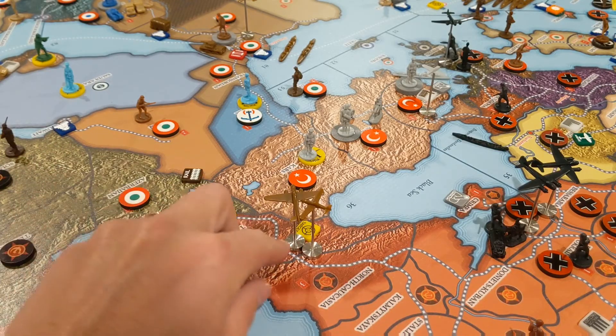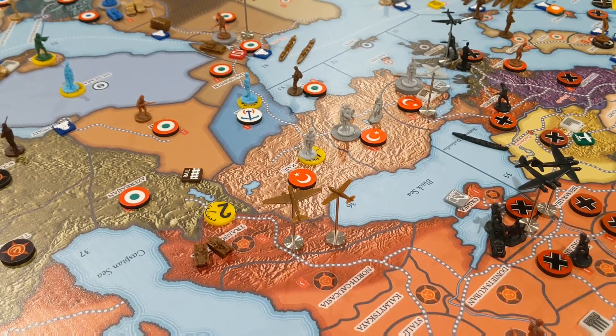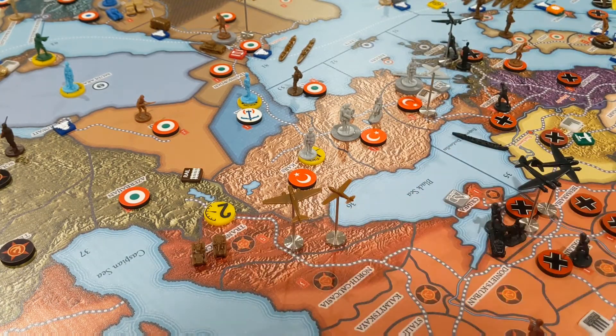Italy won't get the five bucks this turn, but they will get it next turn. Italy goes from 17 to 22 - I'm going to put a five next to their thing because they don't get that five bucks. Russia is going to go from 29 down to 24. I talked to Rank Carcass about this, and he and I agreed - the rules say it aligns to Germany if Germany controls Trans-Caucasia, but we agreed that if Italy takes this, it should align to Italy.